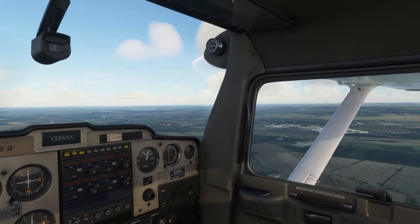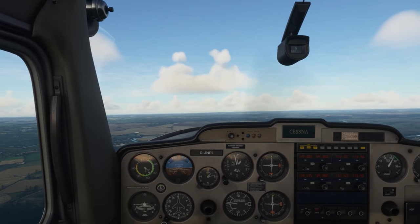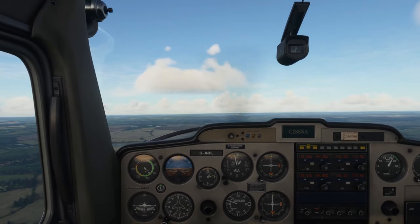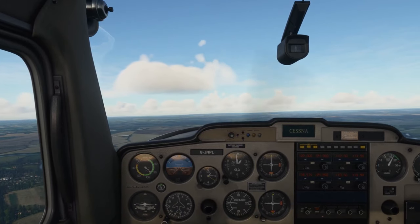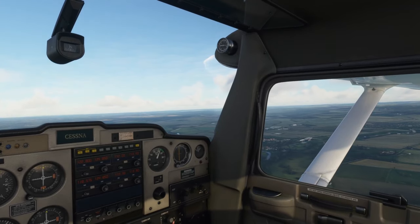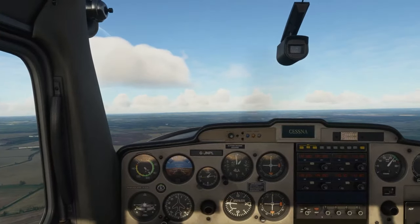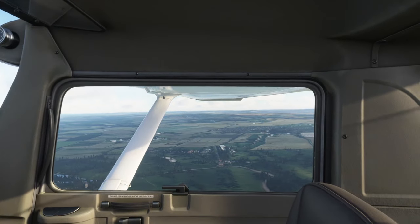When I get aligned with the runway I'll do my downwind call. I'm dropping too much — I need a bit more thrust. Power — there we go. Wellesbourne traffic, this is Golf Juliet November Papa Lima on downwind leg for full stop landing on runway 18. I've got to get that height back in. When I get round the top of Hampton Lucy I'll do my turn onto base — there's Hampton Lucy coming in there.